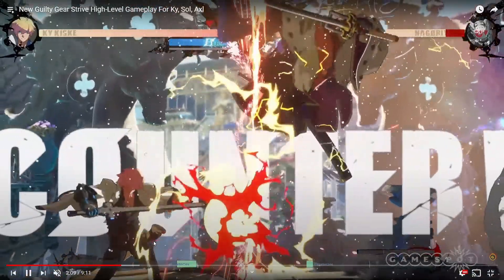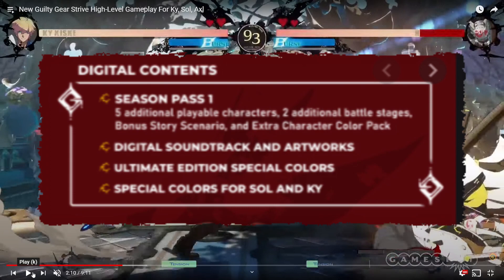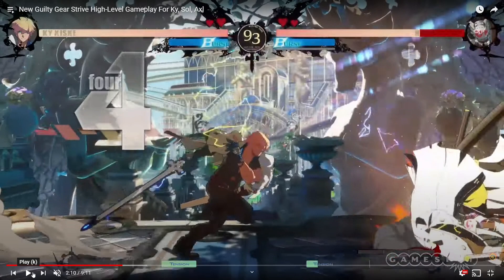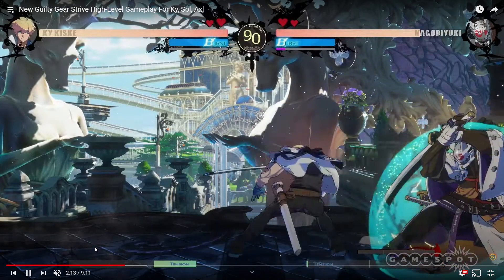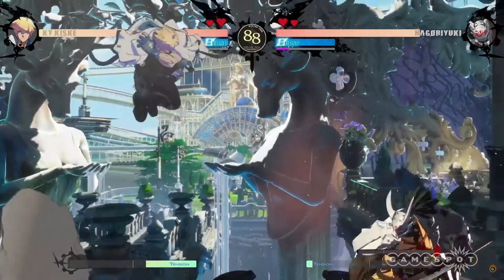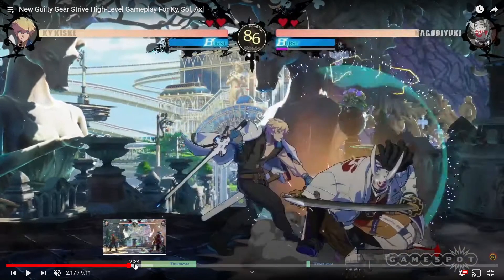Next we gotta talk about Ky. He has red lightning — does this mean we're gonna have two variations of Ky, one with his install and one without? I don't think so. This might be a special color that comes with the pre-order or the ultimate edition, where you get Ky with red lightning and Sol with blue fire. I can't imagine they'd put two Kys in one game unless it's Robo-Ky, but this is probably just special pre-order colors.